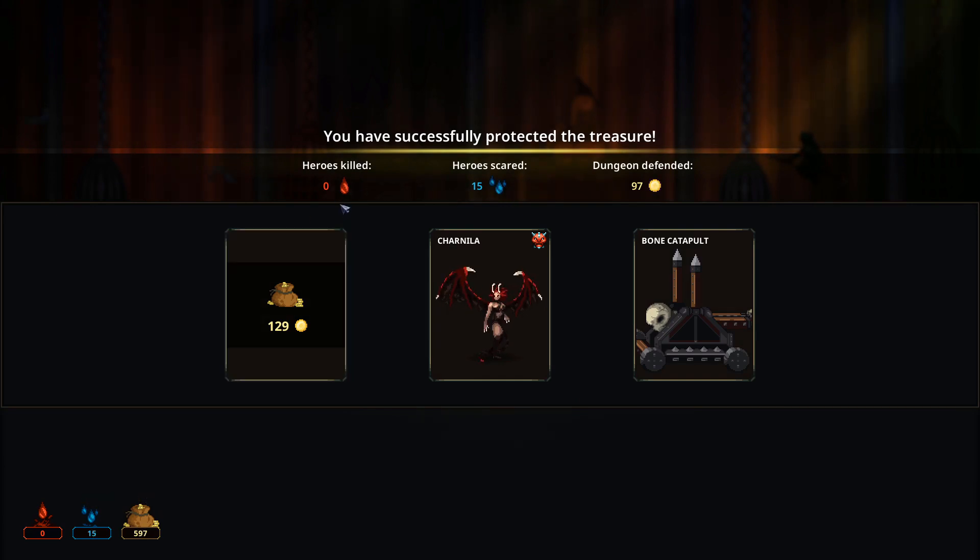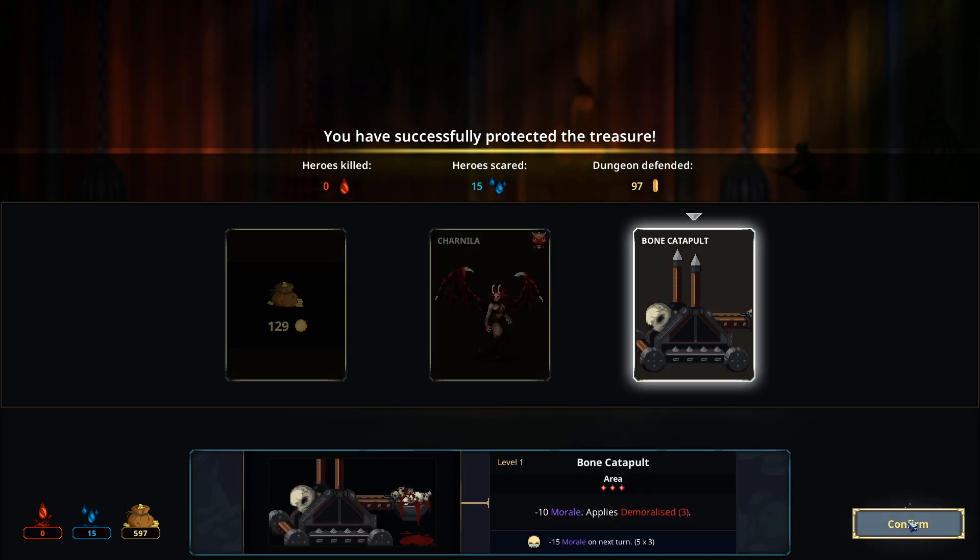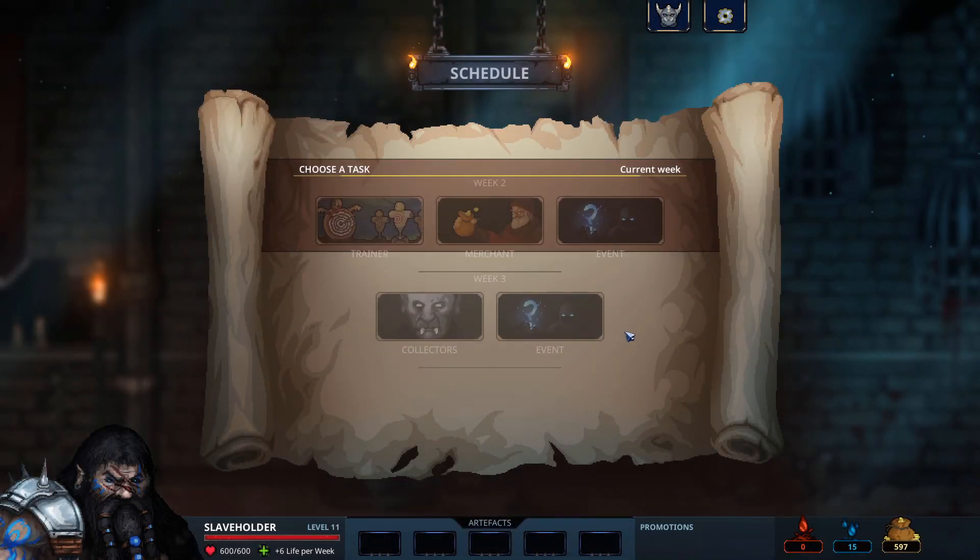And so this is the rewards. I get a choice — I automatically get the blood from dead heroes, or the tears from scared off heroes, and a bit of cash. Obviously the higher level the heroes are, the more cash you get. And I get a choice of 3 potential rewards, of which I will choose the catapult. So here it automatically goes into week 2.